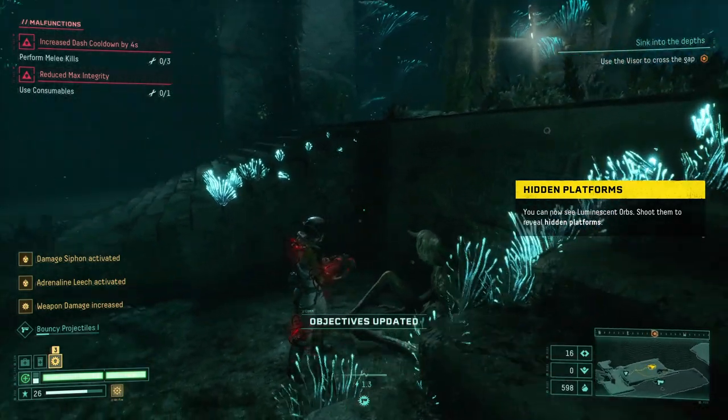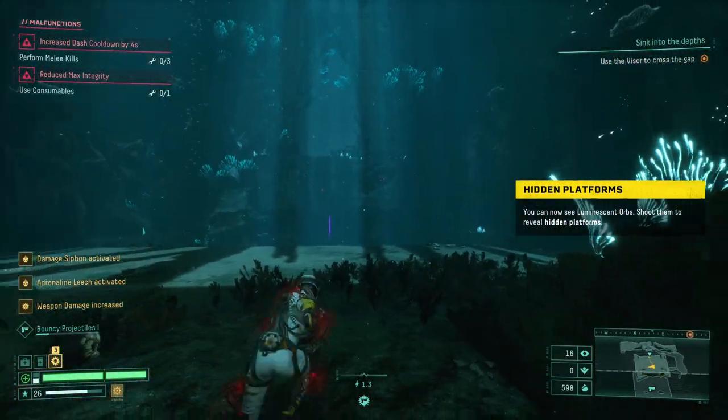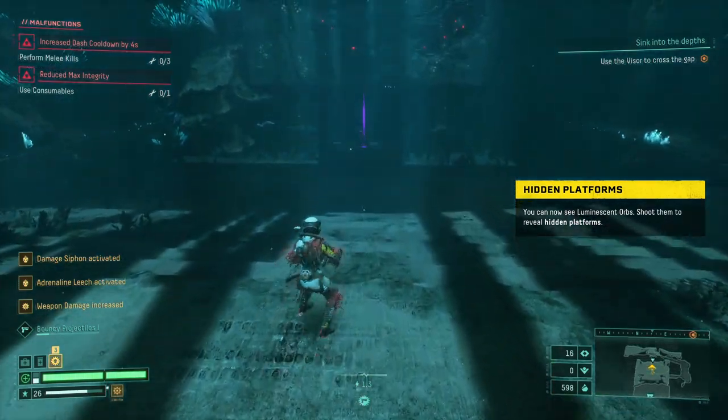We need to work on that very quickly. Use consumables — hostiles have a chance to use resin on death, reduce max health. Double Oubliette collection — hostiles leave behind a pool of acid on death. I accept this sacrifice. They are exactly the same — you can now see luminescent orbs. Shoot them to reveal hidden platforms. Excuse me!